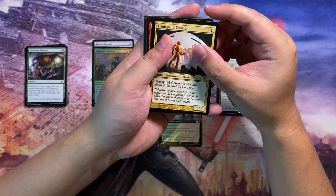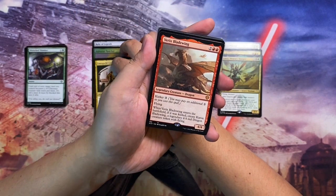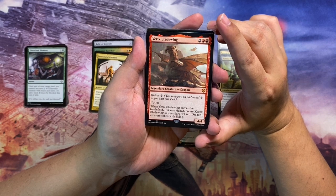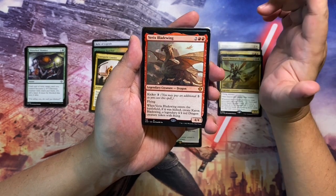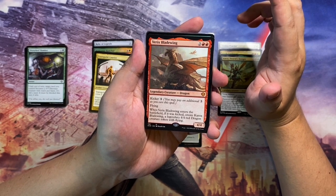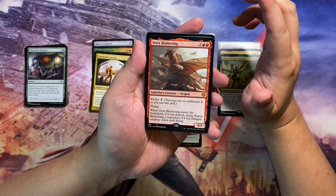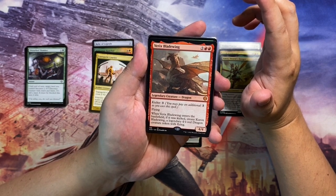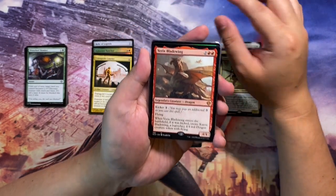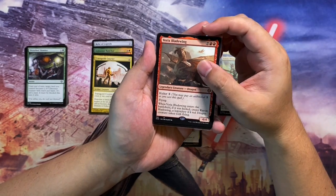Next up is Varrix, Blade Wing — a legendary dragon creature with kicker costing three, with flying. When it enters the battlefield kicked, you create a copy of Varrix, Blade Wing as a legendary 4/4 red dragon token with flying. It's a mythic from one of the more recent Commander sets.